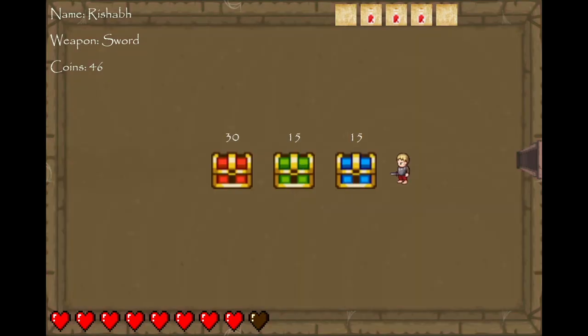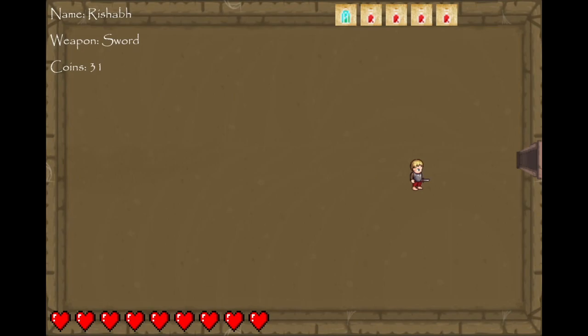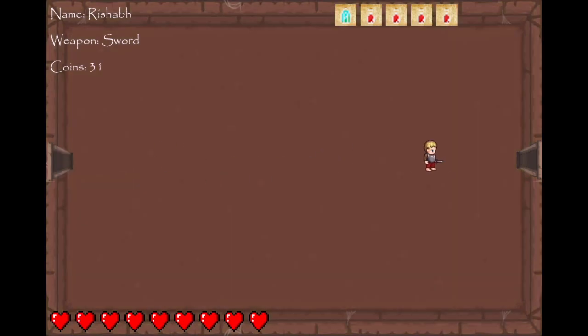I'll use those potions to restore my health. So here's a treasure room. There are four different types of chests. There's blue chests, which give you potions and weapons; green chests, which fully restore your health; and red chests, which have a chance of cursing you, but can also give you a lot more health or potions. Let's take a chance. We got a lot of coins and we got some potions. We should have enough to open these potions up and restore my health fully. They have a nice treasure room for us.